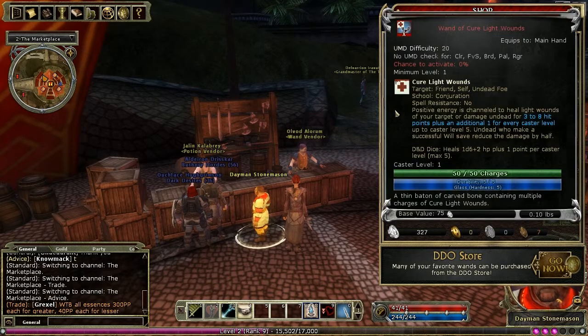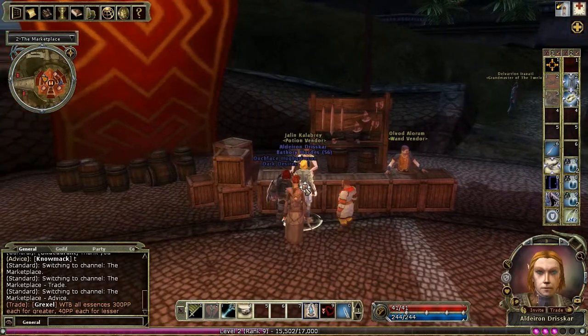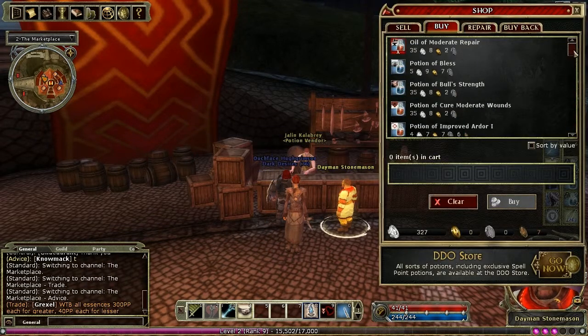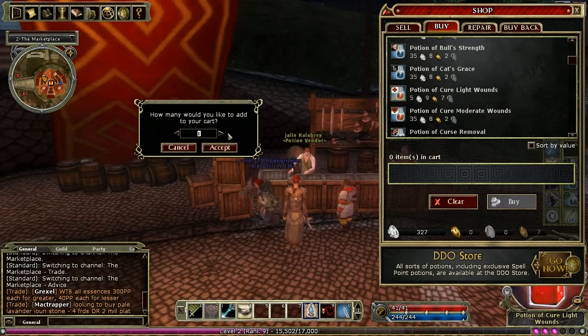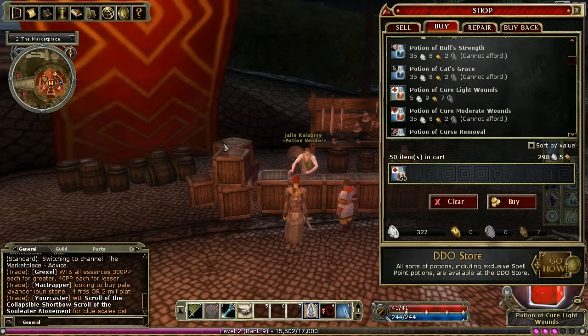This 50-charge wand of Cure Light Wounds costs you 89 platinum. The equivalent 50 potions of Cure Light Wounds from the potion vendor will cost you 298 platinum. You access that little type-in box by holding down Control as you click the item.